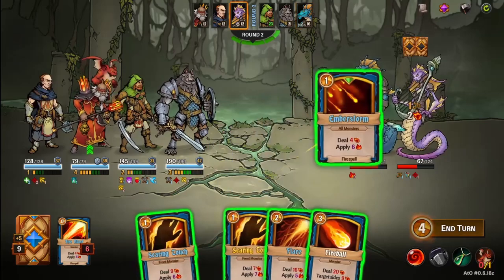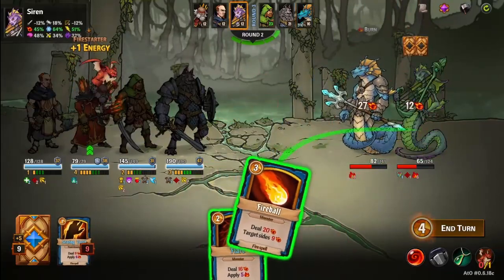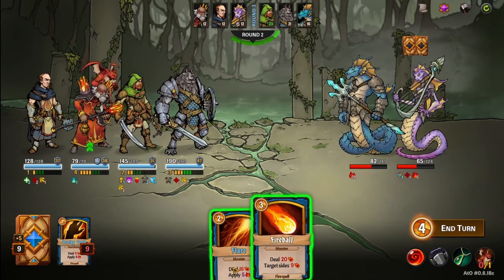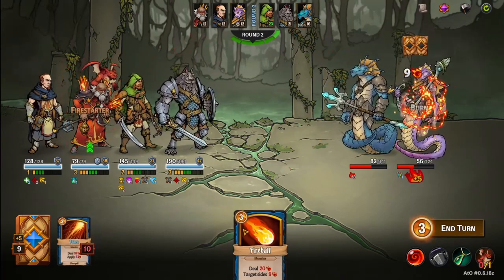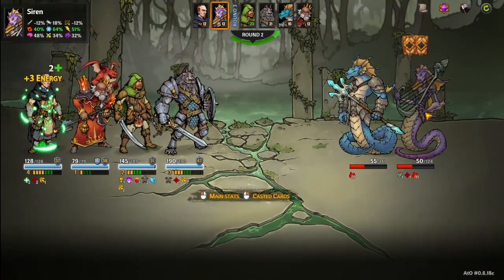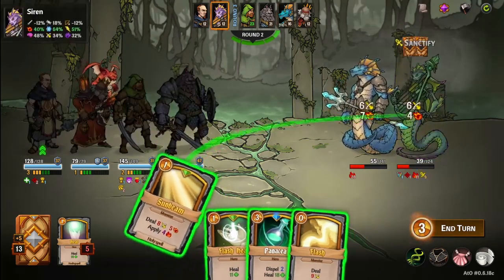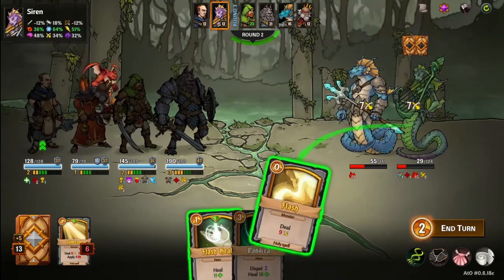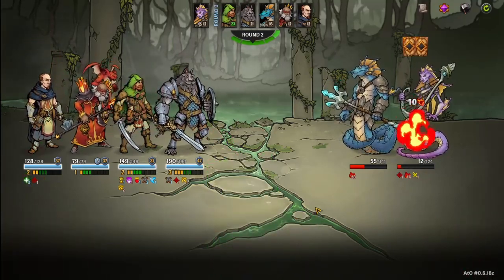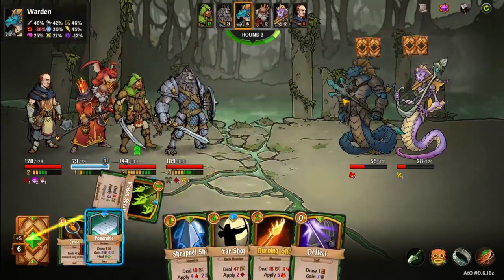Now let's ember storm — it's free. Fireball him I guess, he has so much fire resist. Maybe hit her with that to drop her resist, then do fireball, and hit him. Nice to kill her though — can we kill her? It's going to be close. He's not going to take all 15 damage — we're not going to kill her, but that's fine. More slows. They shouldn't get another turn.